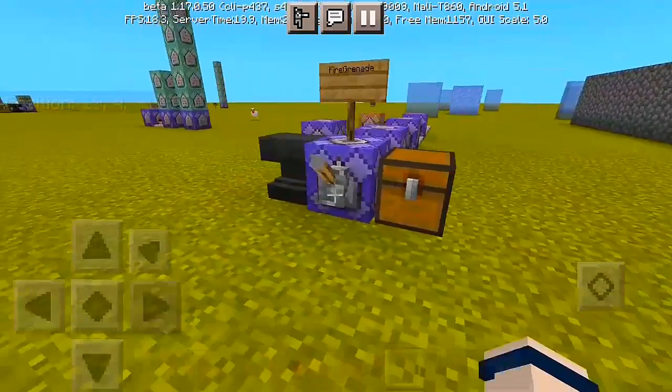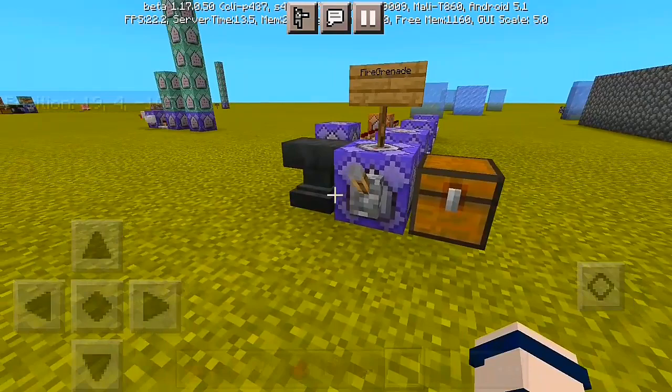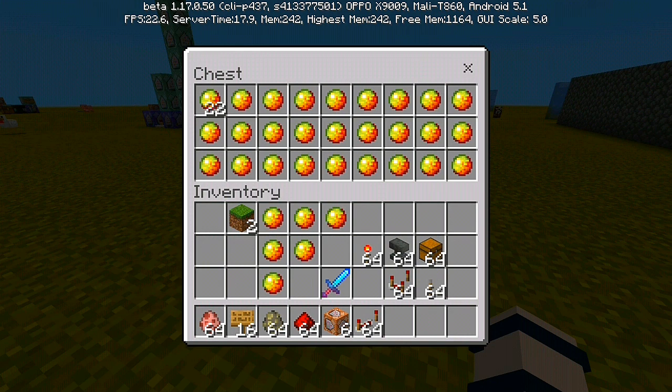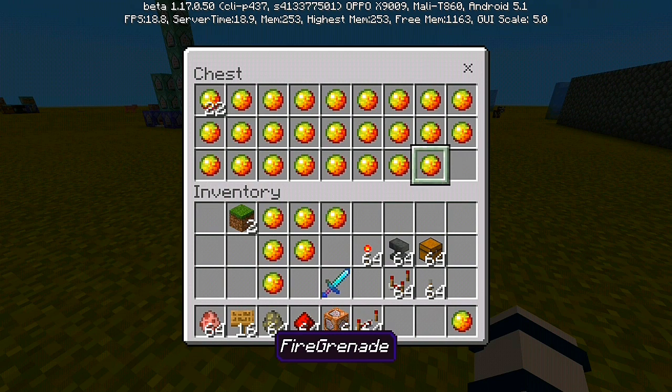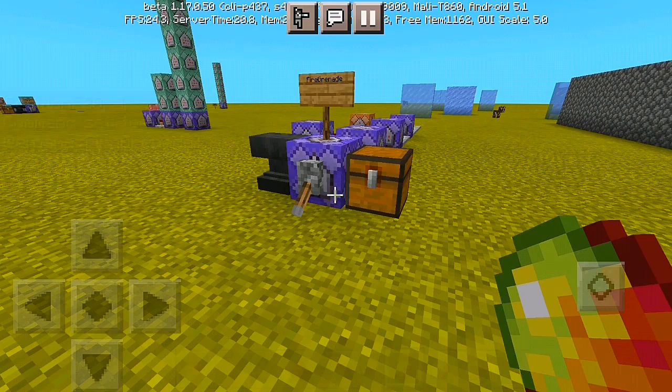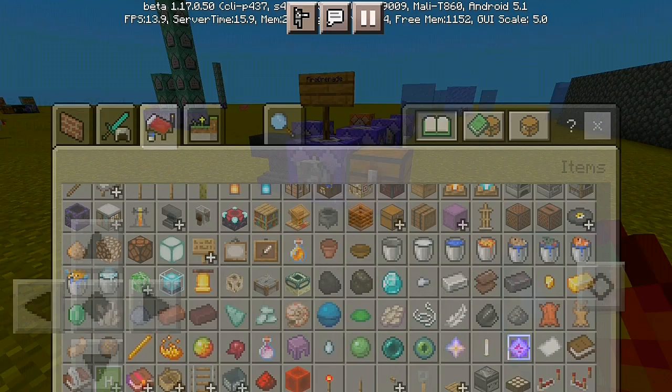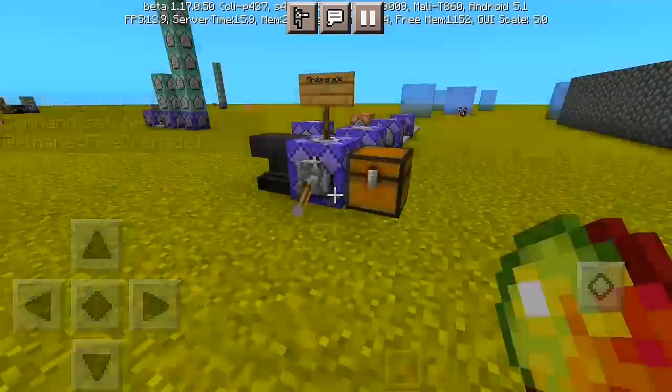Let's get started. First thing first, we're gonna flick the lever to enable and access all the commands. Let me pick one command book. We're gonna need an item — just like this magma cream that I have here. I've renamed it to 'fire grenade.' It's actually essential to rename the item to 'fire grenade,' but it doesn't matter what kind of item you use. You can use the magma cream or the eye of ender — whatever you like.